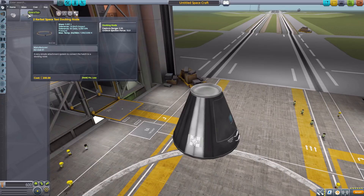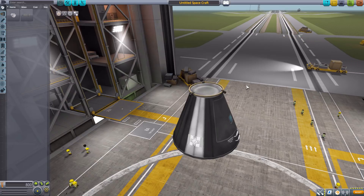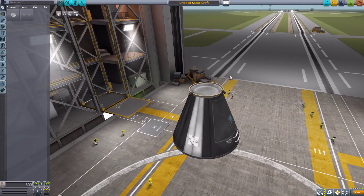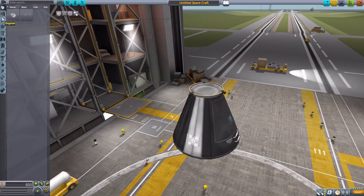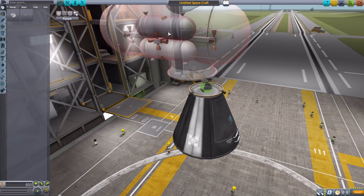We'll start with the Two Kerbol Space Taxi docking node. As you can see, it's a pretty basic and simple docking node — just a little ring with a couple of prongs going off the sides. All in all a useful little docking node, though quite small, so you're not really going to be attaching anything large to it.